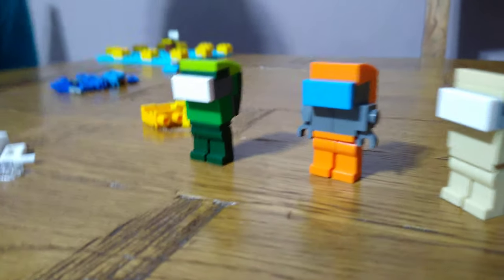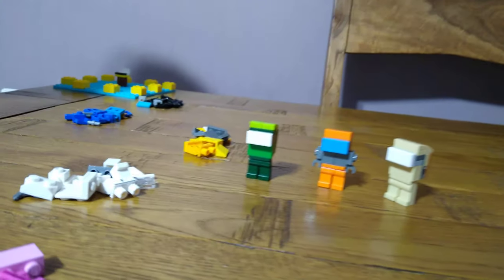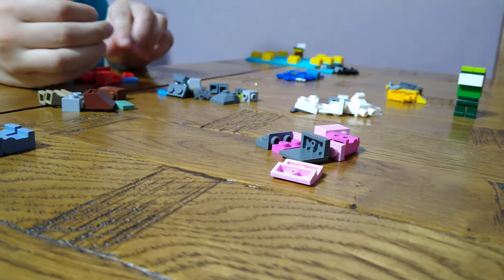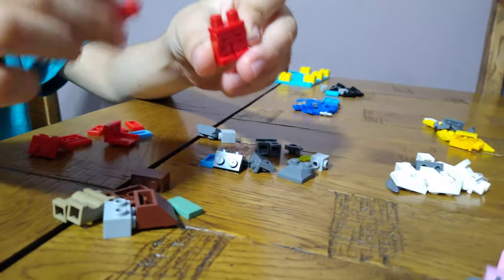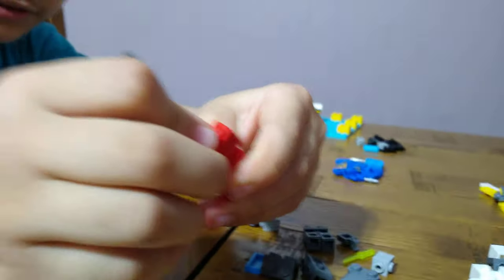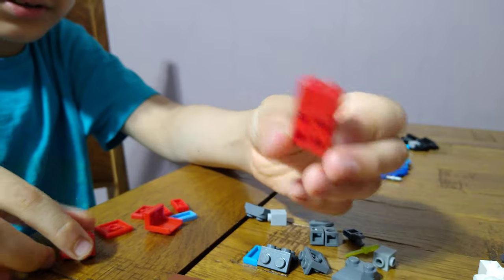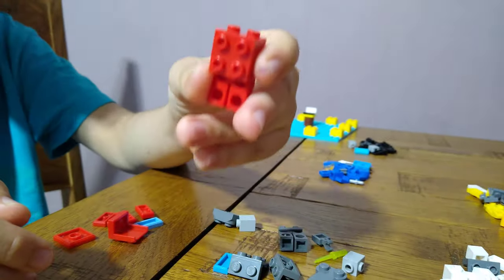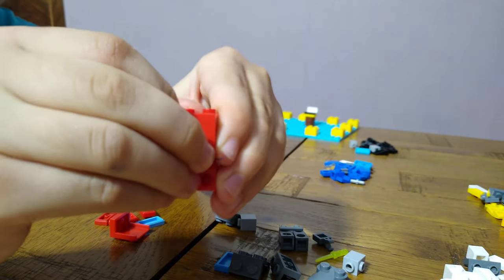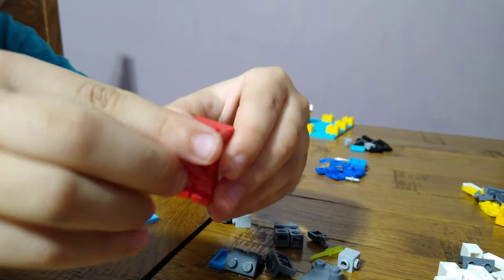This is tan Among Us. So let's start off with Among Us red. The first piece we're going to need is red legs, and then we're going to need a red brick - put it on the legs like this. Then turn it around and put one of these pieces on to make the backpack, then put the tile on and you've got Among Us red's backpack.